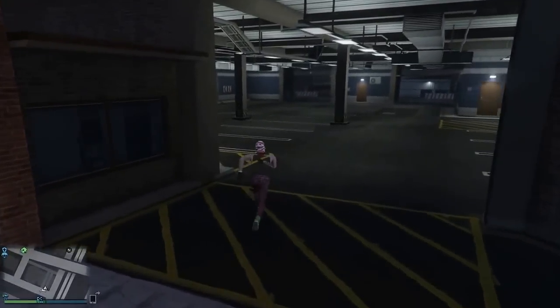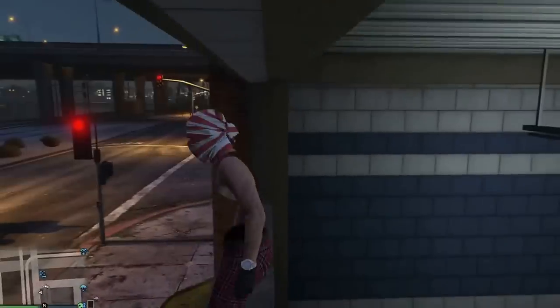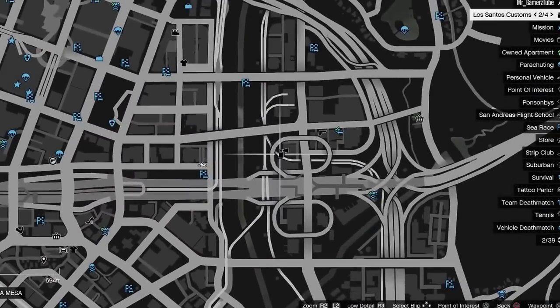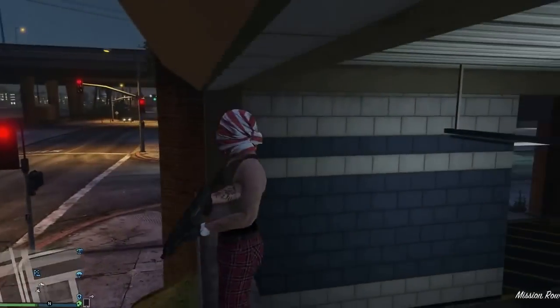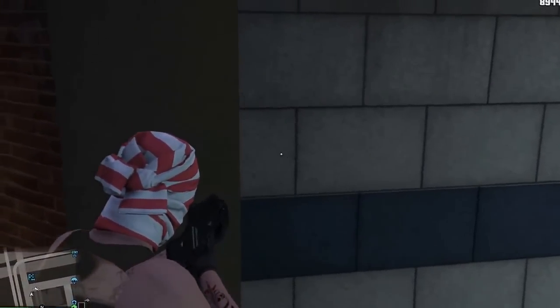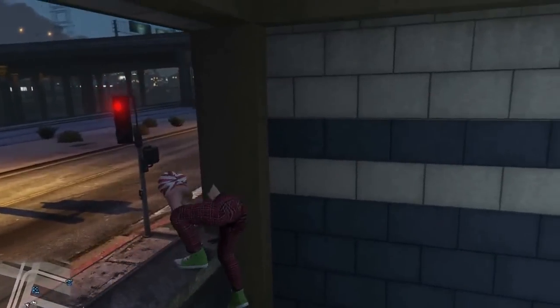Here we are at the third one. Come to this parking lot, which is also famous for Rooftop Rumble. It is on the map near Los Santos Customs, near this race. Take out your gun, point to this angle, and take a jump at this angle.